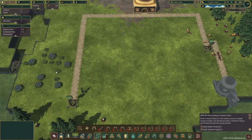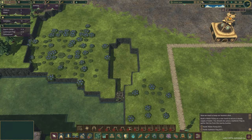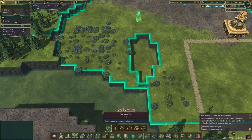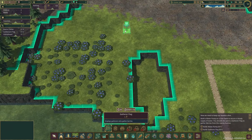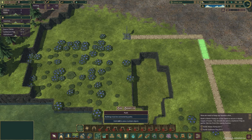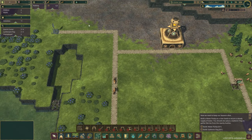Now we need the gatherer flag for these berries — there's a bunch of them over here. Under food: gatherer flag. We'll position this somewhat close since we're going to need to build lodges and everything too. R to rotate. Let's get a path going to that structure. The paths seem to build pretty quickly — or they might be instant. I don't see beavers working on the paths.